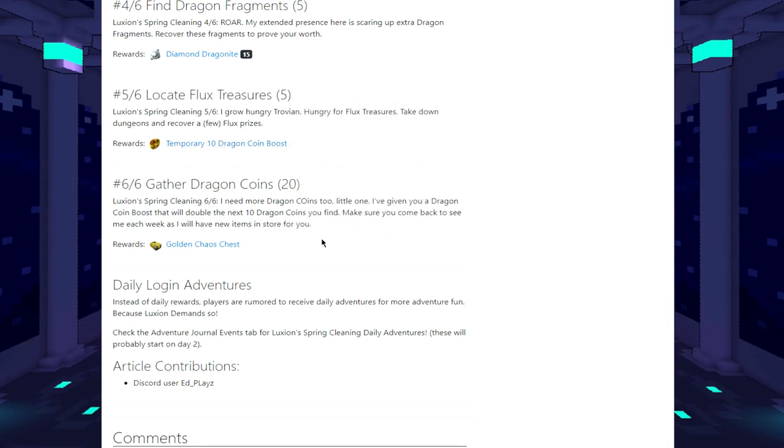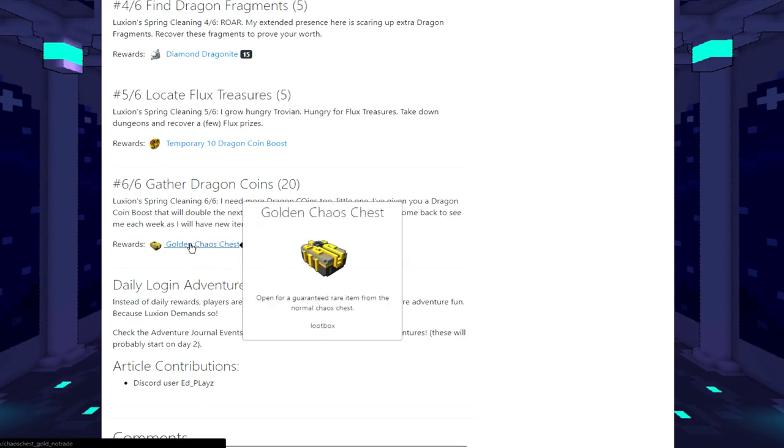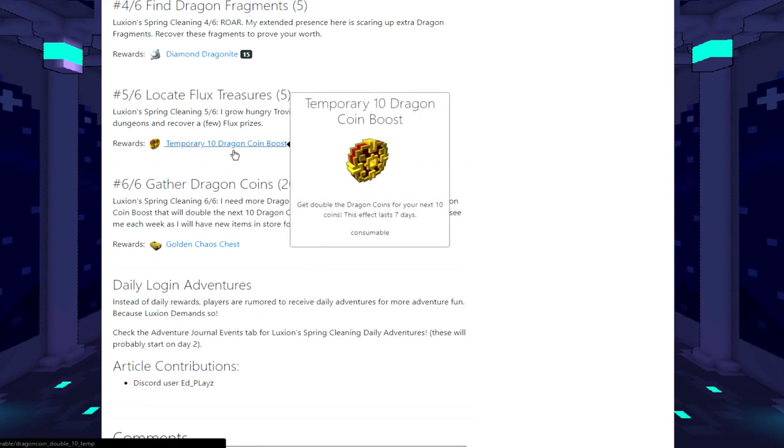Next step is to gather dragon coins, and you can use the booster here if you want to. I'm definitely going to do that. I'm not sure if the dragon tome works for this - I haven't tested it. You can get 20 dragon coins pretty easily from challenges, and opening lesser and greater dragon caches should also count. 20 coins over three weeks is very manageable. The reward is a golden cash chest, which is decent, and combined with everything else it's a really solid reward.